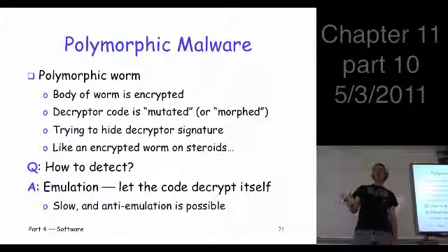To tell whether this is really the virus or just some innocent code, you set up an emulator and pretend you're executing the code. If it really is the virus, it's going to decrypt itself — that's the first thing that happens. Once it decrypts itself, you can do a standard signature scan and detect it.